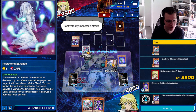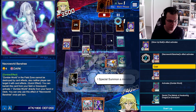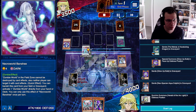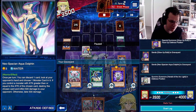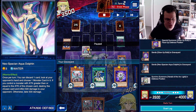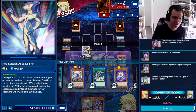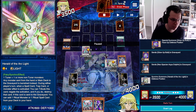Then I'm going to Glow Up Bulb in my graveyard. They're going to Necroworld Banshee in response — it doesn't really do anything. Activating Melody of the Awakening Dragon and then Synchro into Herald of the Arclight. Had I mailed another Dark Monster, I would have also been able to Levinir to hand-rip them, which would have been a way for me to get rid of the Soge de Fleur, but that did not happen. So the end board is just Clearwing plus Herald of the Arclight.